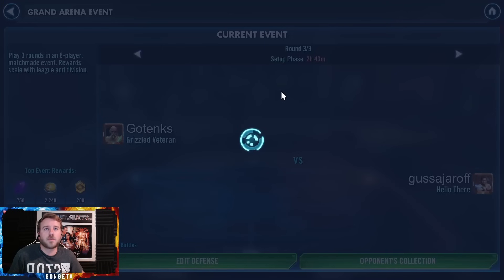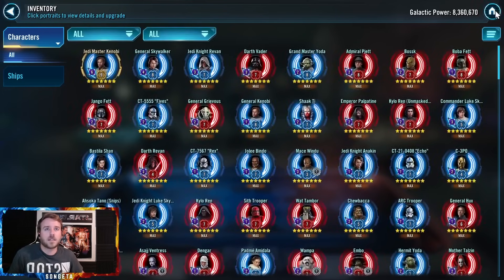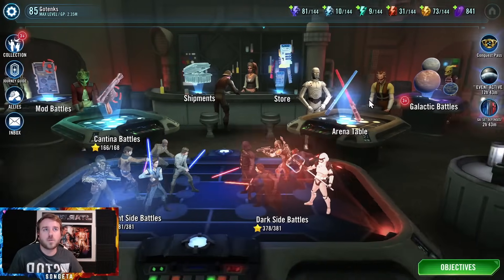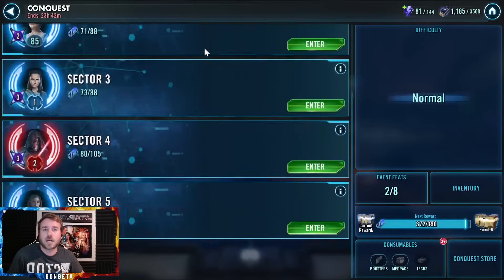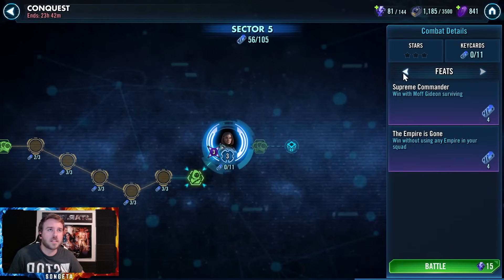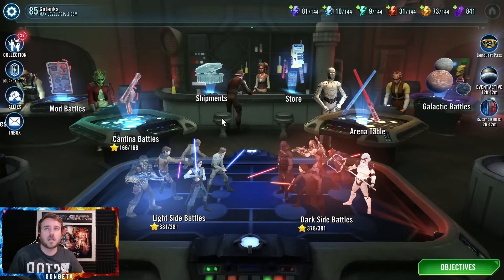I will probably lose soon. My next opponent is 8 million GP and has JMK Kenobi. I got two opponents in a row that didn't have a GL, which was quite a vacation. Conquest is less than a day left, and I am trying to finish out strong and get Gold Crate. I've got a couple things left. I don't think I've beaten this yet. Maybe I'll do that in the video. But Gold Crate is not quite locked up yet.